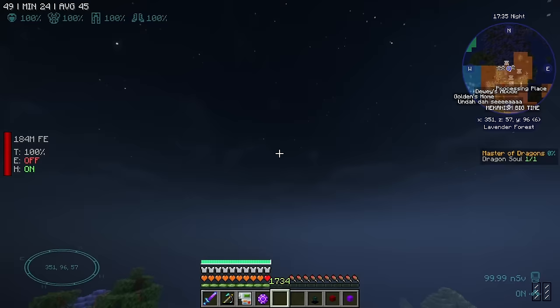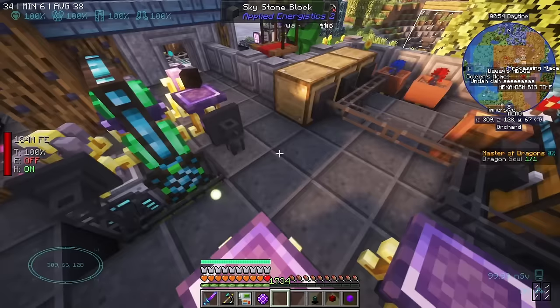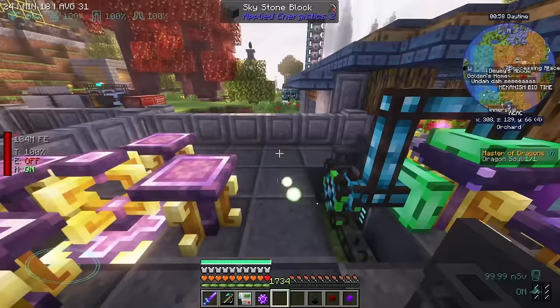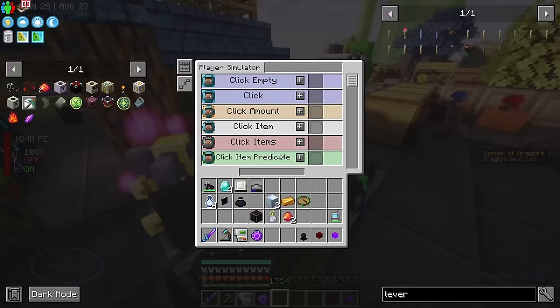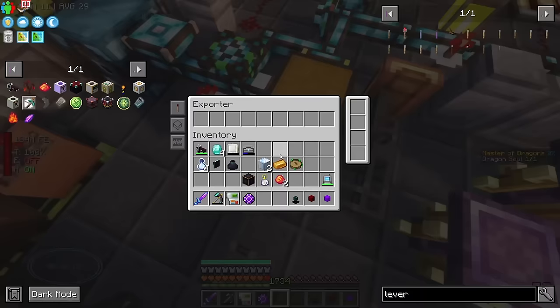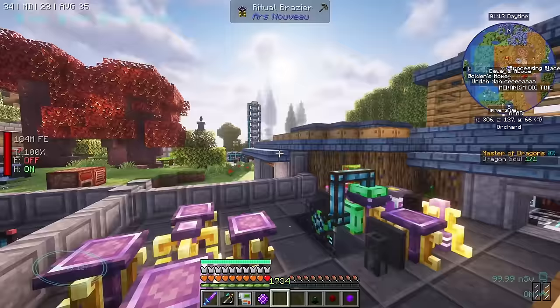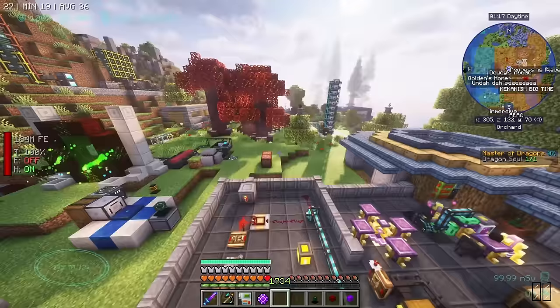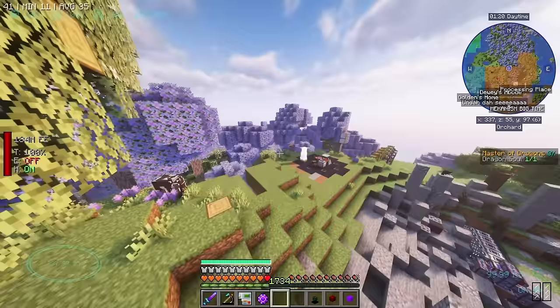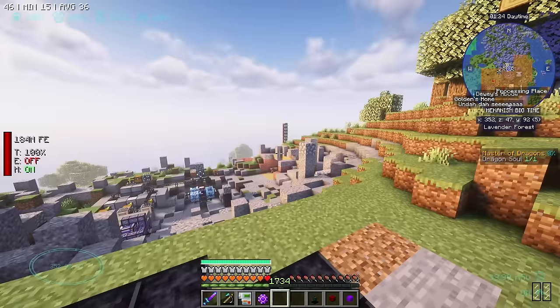It's this over here — it looks really complicated but long story short, this is a ritual block from Ars Nouveau. Going into that is a tablet of cloud shaping and a tablet of sunrise. All this is just checking what time of day it is and ensuring we're only using one ritual to bring it back to day or make the weather clear. But that ritual block — I love it. It's going to be difficult to play a pack without constant beautiful sunny days.